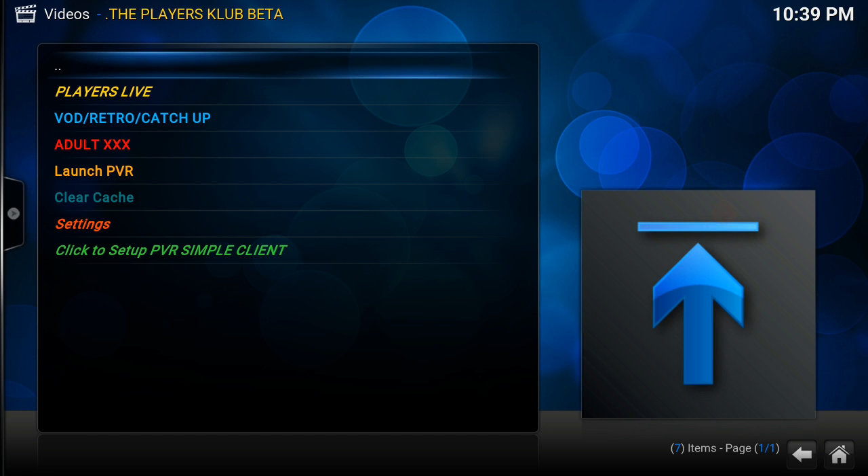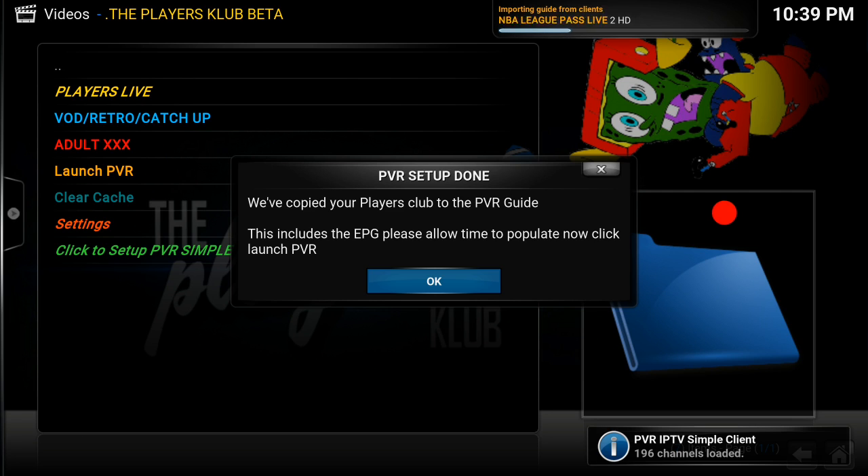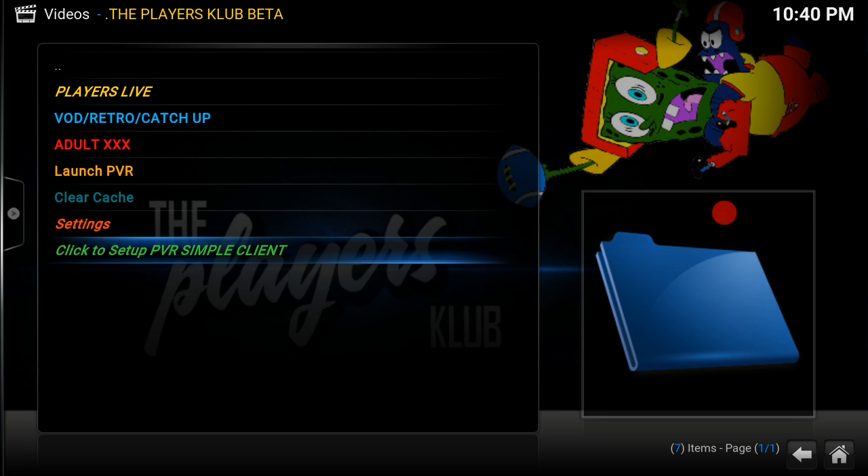Now from here you want to see where it says 'Click setup PVR simple client.' Click that — there you go, nice and easy. As you can see at the top, it's important that you allow that to import. And now it's done.